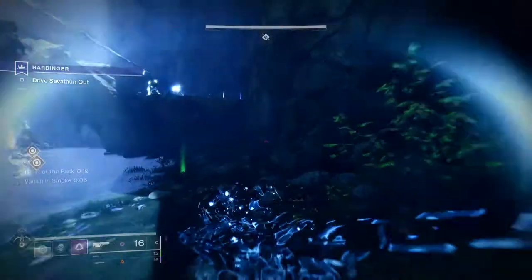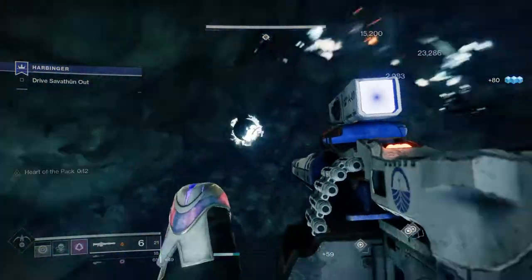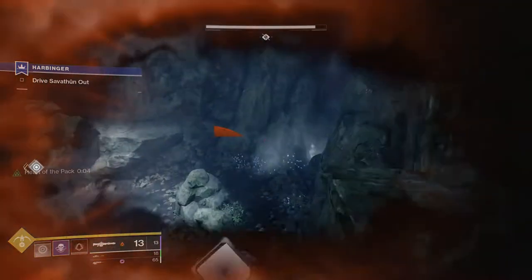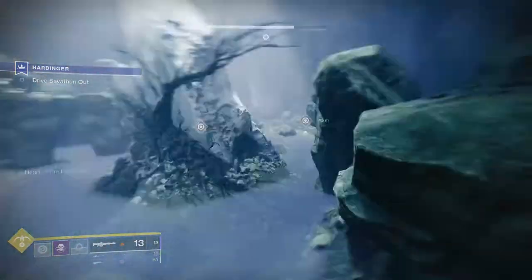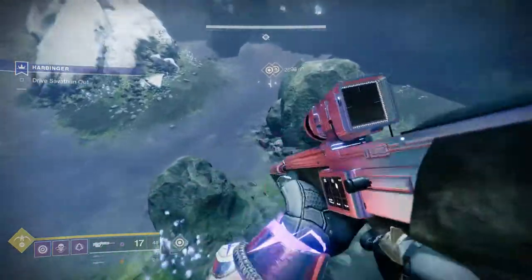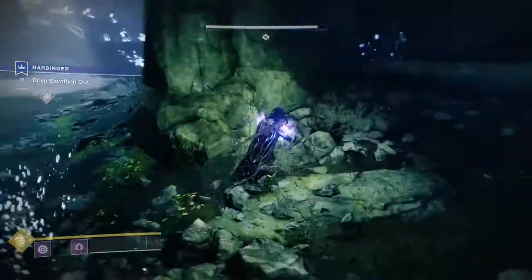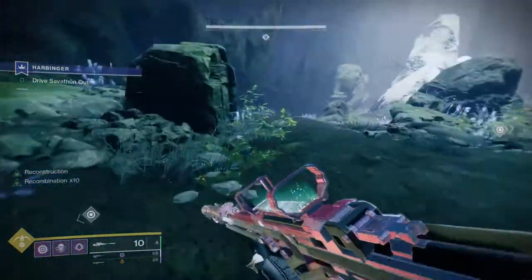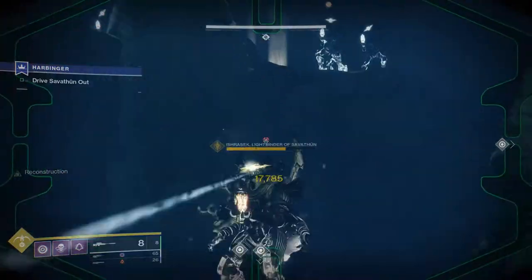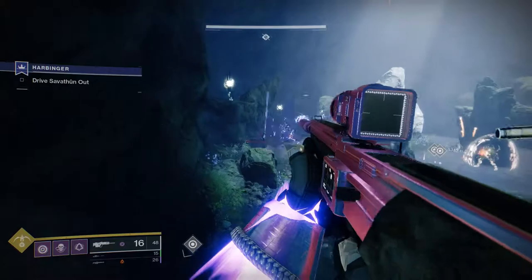Even if I wasn't going for solo flawless I wouldn't use a rocket launcher, even with the 30% buff they're getting. Xenophage was great because it's basically area-of-effect damage that can wipe all the Psions — that's probably my favorite aspect of it. I also had a scout rifle for situations where I didn't want to push forward, and for boss damage I was using my sniper rifle. For my super I was using bottom tree void, which has the invisibility. I'm not going to talk too much about classes specifically — you should know your own class.